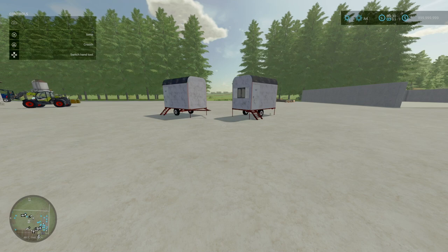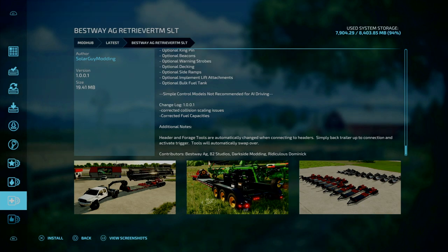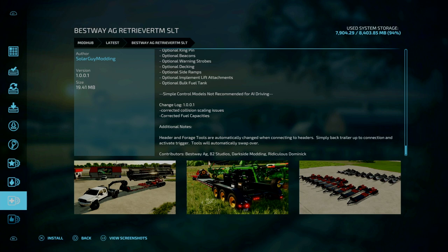Let's start off with a couple of the updates. First of all, we've got the Best of it AG Retriever TMSLT, ChangeLog 1.0.0.1 — corrected collision scanning issues and corrected fuel capacities. Additional note: head and force tools are automatically changed when connected to the headers. Simply back up the trailer and connect in and activate the trigger.